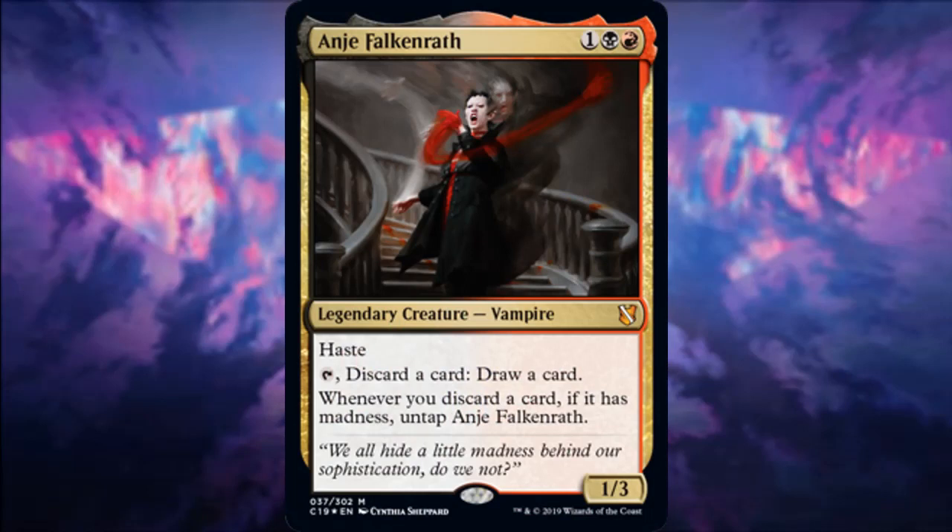Number 7 is Anje Falkenrath. The madness deck didn't really impress me with its legendary creatures except for maybe this one. Anje kind of meets par for me, but I think that's still good enough for the top 10 because madness doesn't have much support pre-Commander 2019. Having a commander that specifically synergizes with madness is perfect, and drawing a card for the card you discard helps you break even on card advantage.